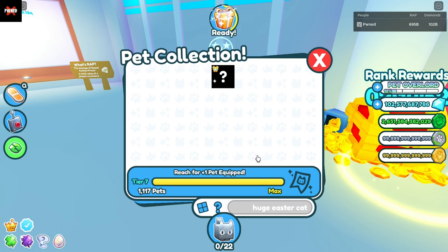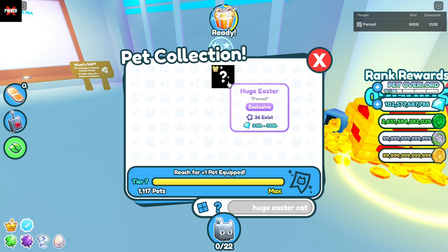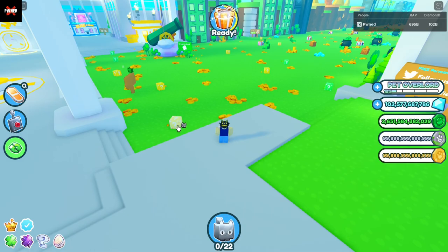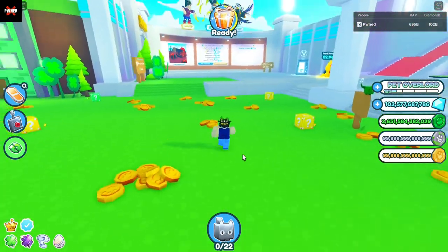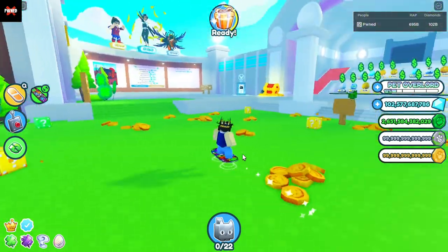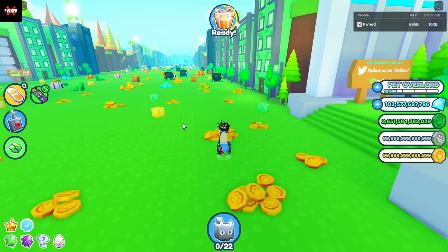Now our next huge pet, which is number 4 on this list for most rare, is the huge easter cat, and it only has 36 existing — a big step up from the crowned cat at 155. This huge easter cat was only obtainable for a short amount of time. Last year in 2022, it was during the easter event, where little eggs would spawn all over the map, kind of like lucky blocks but they were eggs. Every time you broke an egg, you would get that egg and get a pet. Then there would be the legendary easter egg, which is kind of like the big black lucky block.